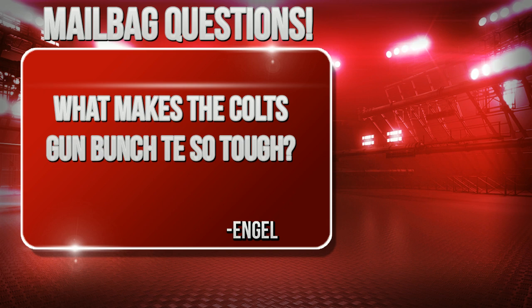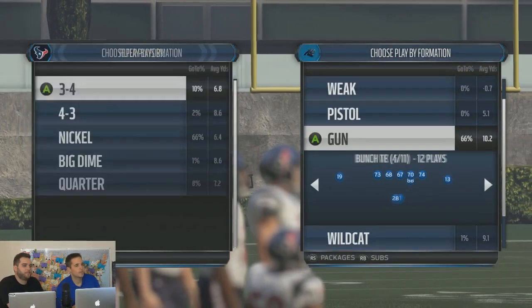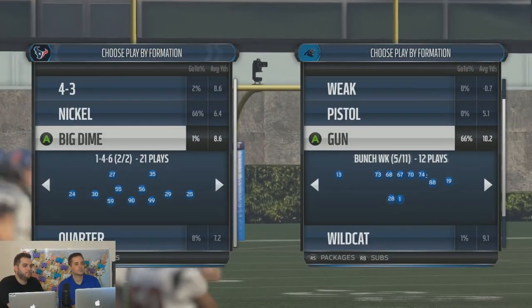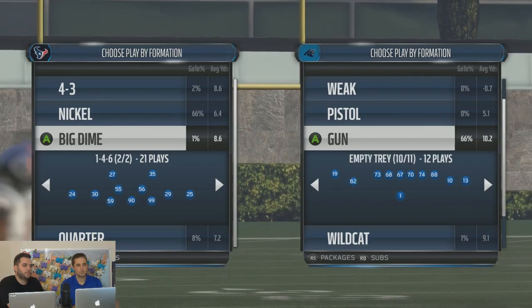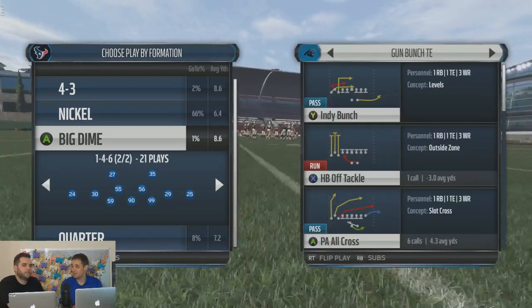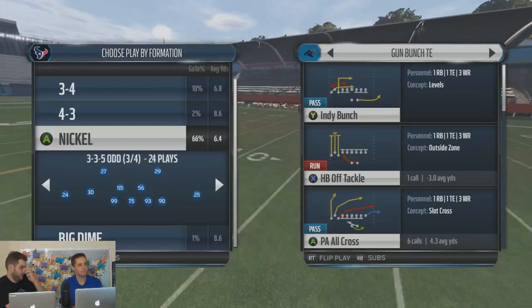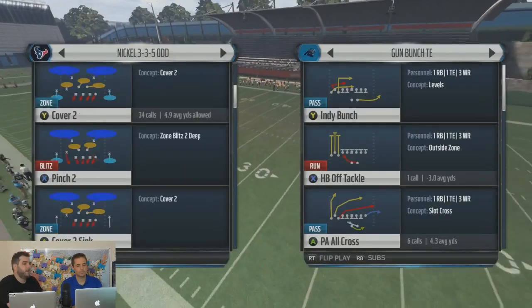Great question from Angle: what makes the Colts Gun Bunch Tight End so tough? Let's break it down. We're in the Colts playbook — this is a playbook we were in at the start of the year. The Colts Gun Bunch Tight End formation is one we ran in Madden 09. I ran it exclusively; that was kind of my first time running it.